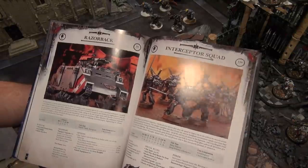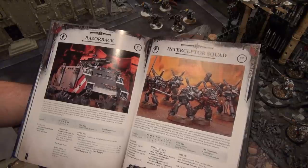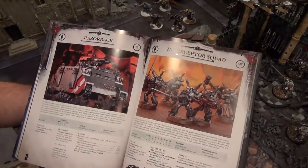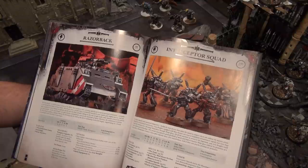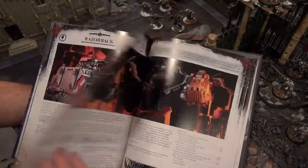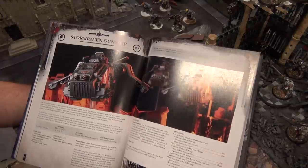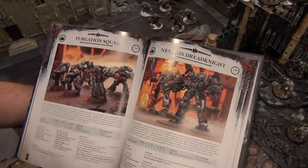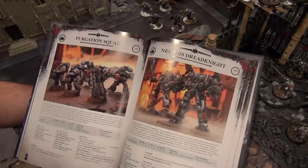The Interceptor Squad I'm still pretty much a fan of — the shunt move is pretty cool. Psyk-out grenades are awesome, especially against something like Eldar with lots of psykers: you throw a psychic grenade, it hits the unit, and forces psychic tests that may wipe the unit depending on the situation. The Storm Raven got rid of those cool missiles it used to have, but I never use them anyway — I hate the way they look. Purgation Squad is their heavy support, Level 1 — nothing too crazy.